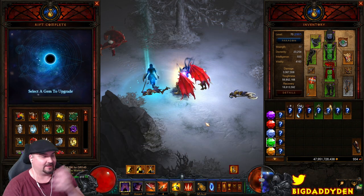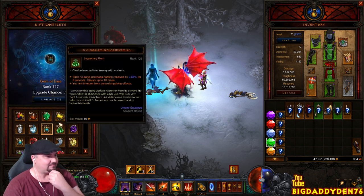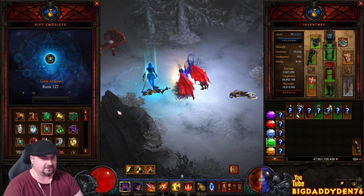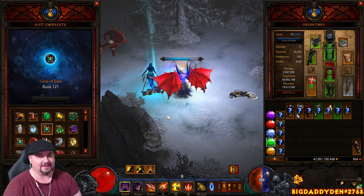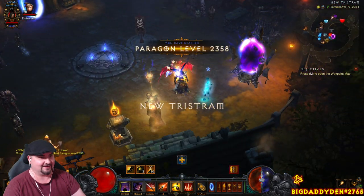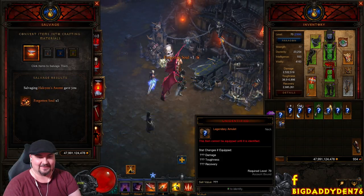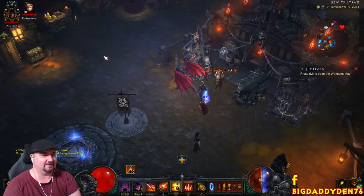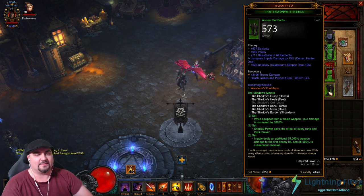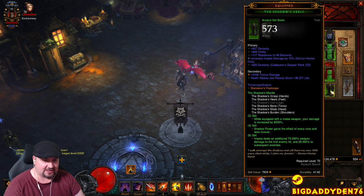Just adjust accordingly, test it out, see what the highest GR you can do with this build within two minutes, then just repeat and get loads of crazy loot and XP. Let's go back to town and go over all the gear, skills, and Cube. So we're using the Shadow's Mantle set - while equipped with a melee weapon your damage is increased by 6,000%, which procs straight away.